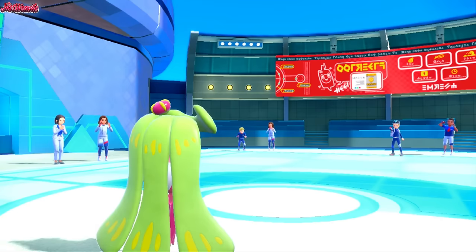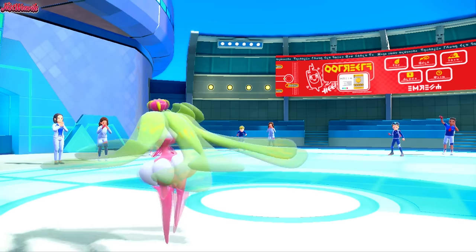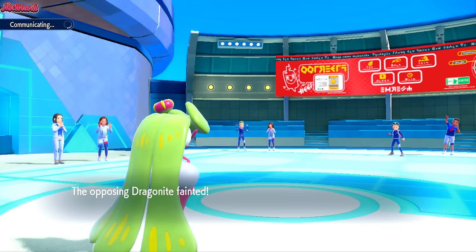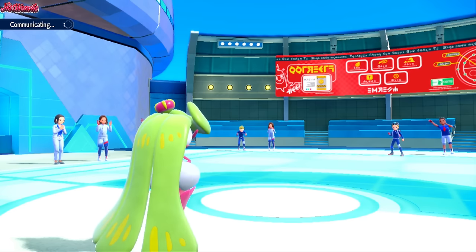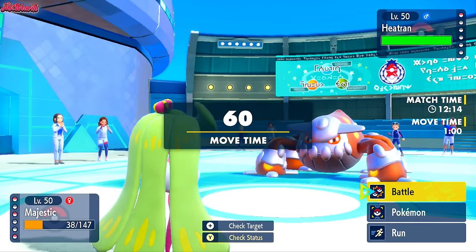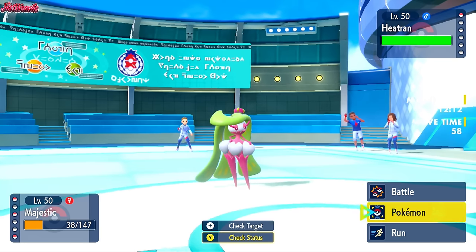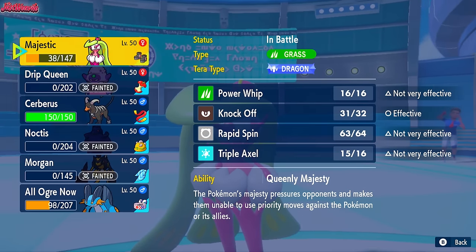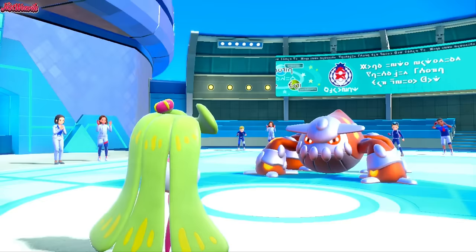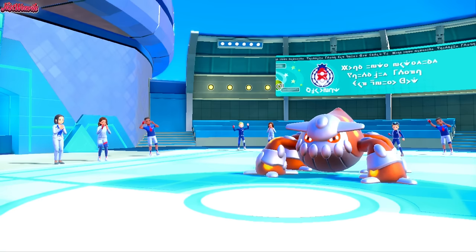What an absolutely awesome turnaround for Serena right there. This is a quick game, that's for sure. But this Heatran's going to prove to be a problem. So Heatran comes in. There is a good chance they predict the High Jump Kick instead of the Power Whip, and that they Tera here because they haven't Tera'd yet. So I'm leaning towards Houndoom.